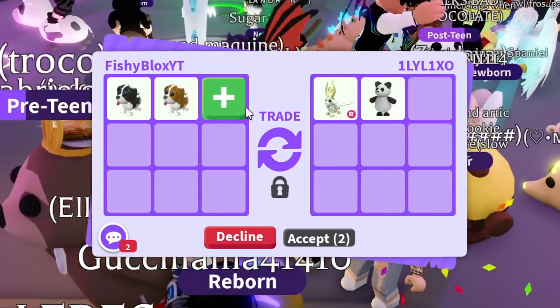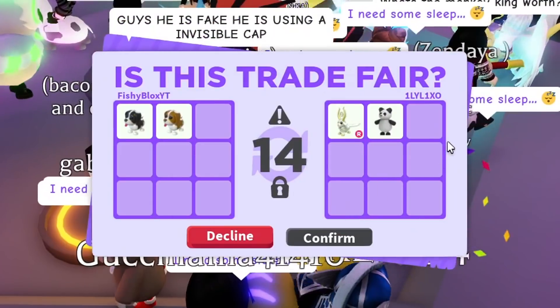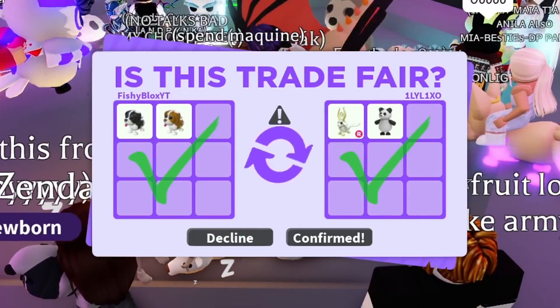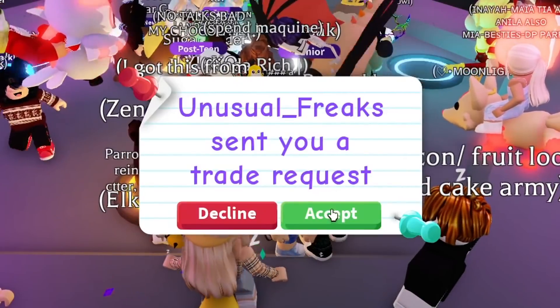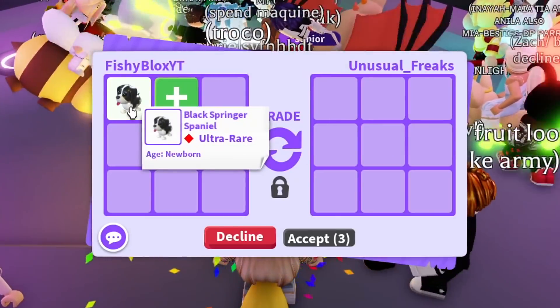They took out the offer and put the Gold Horn and a Panda. I feel like I would do this — the Gold Horn is still a really cool legendary pet. Let's go ahead and do this trade. They hit accept and there we go — we just traded two more of the brand new Easter pets! This is going really well so far.